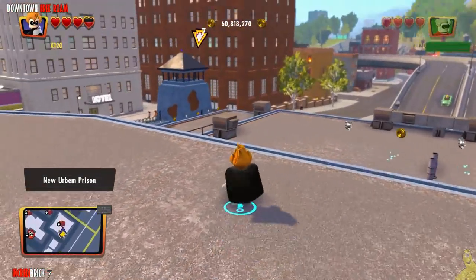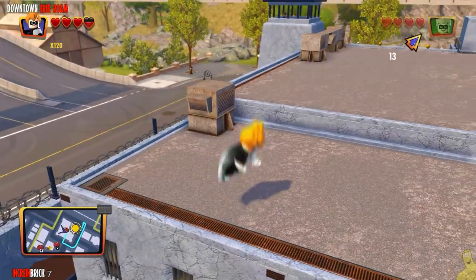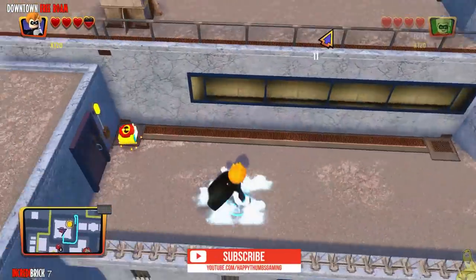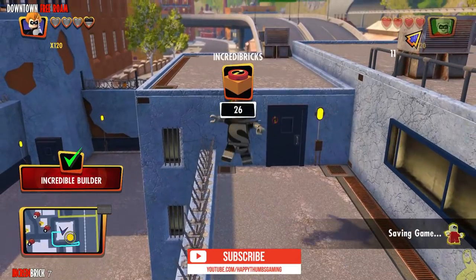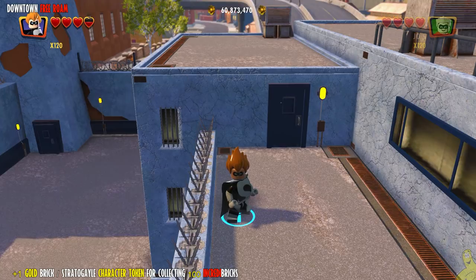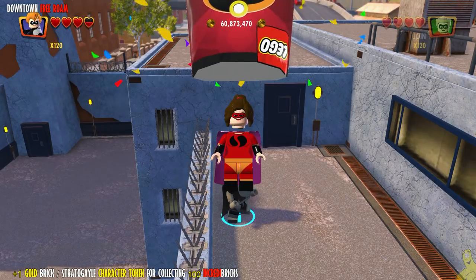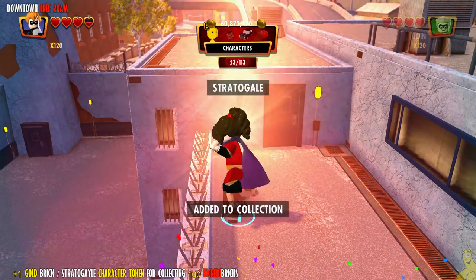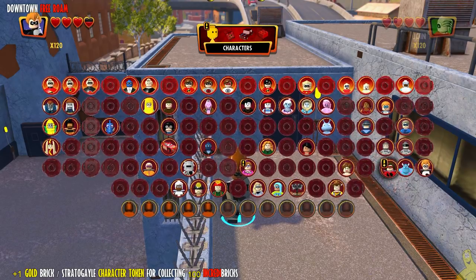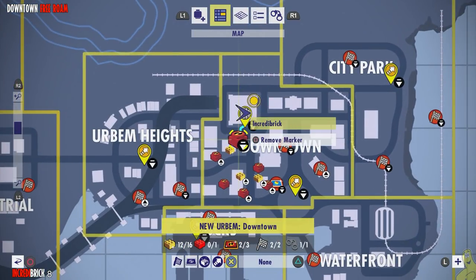That gold brick was quick and easy on the backside of the prison. This Incredibrick sends me for a little journey. We get plus one gold brick and the Stratogale character token for collecting 100 Incredibricks — though this may not happen for you right now in this area specifically. Once you get 100 Incredibricks total across the entire free roam, that will unlock for you.